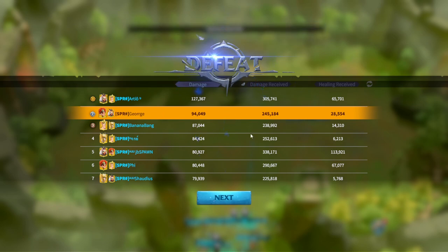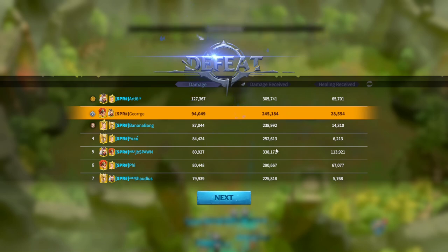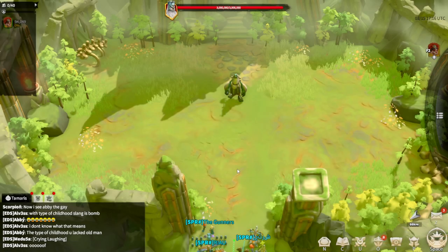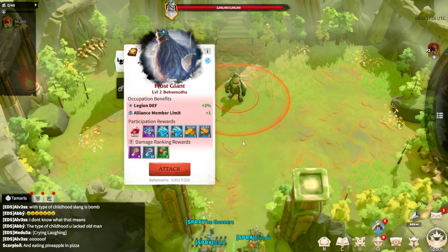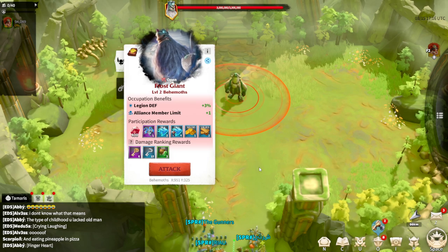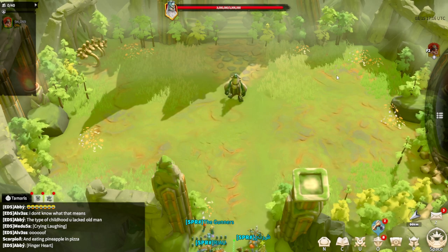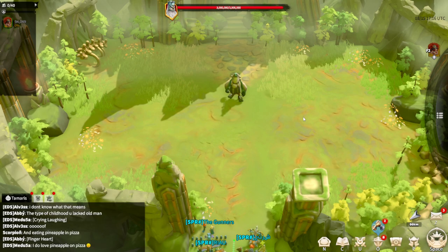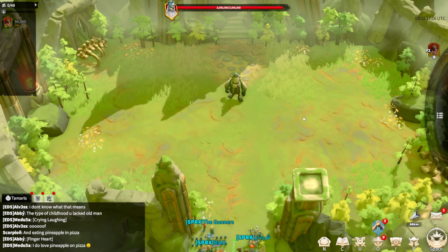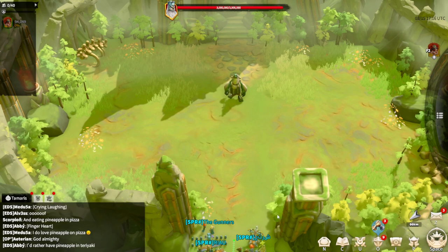My alliance won't be able to capture this behemoth because every single member is tier 4, but I hope your alliance has a couple of tier 5 players to deal more damage. Thanks for watching — I hoped we would be able to defeat the level 2 frost giant, but without tier 5 players it's simply impossible. We executed every mechanic perfectly but damage was lacking. I'm going to continue making Call of Dragons videos — thanks for watching and I hope you're having an amazing day!